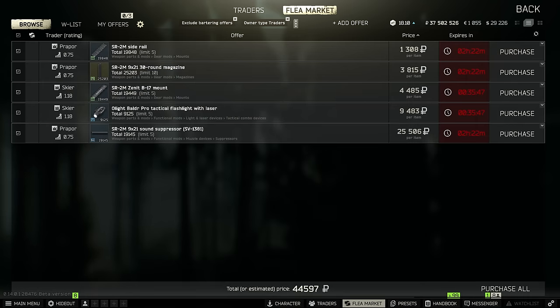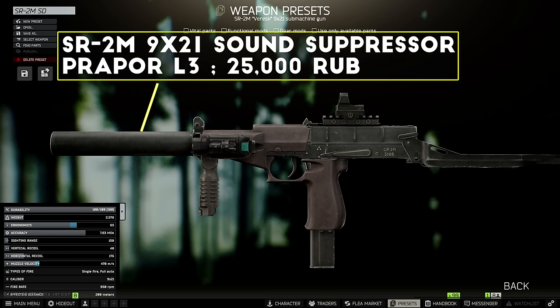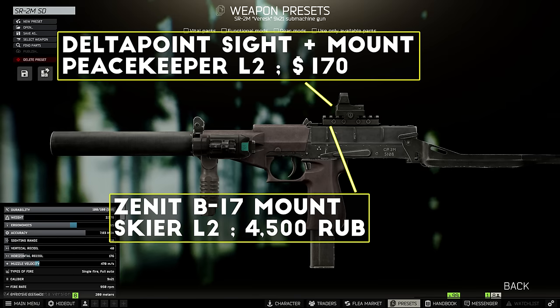With a base price of around 50,000 and a total parts cost of around 45,000, the build only totals about 95,000 rubles to set up with a suppressor, a light, and a red dot sight. First up, you want to add the SR-2M suppressor, which is sold by Prapor level 3 for about 25,000. Next, you can add a Balder Pro flashlight onto the side rail, which should already be installed on the SR-2M by default. After this, you really just need to buy the B17 mount, which allows you to add a sight, and then pick your favorite red dot — for my money I like the Delta Point sight, but there are a lot of good options for around 20,000 rubles.